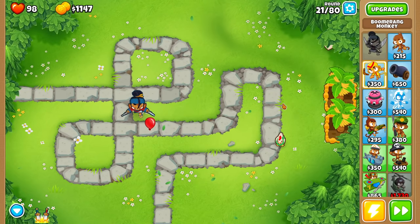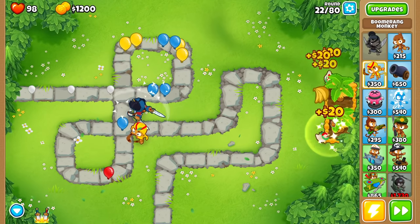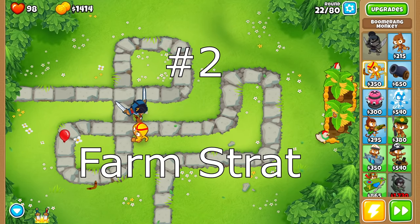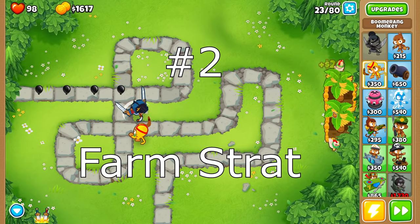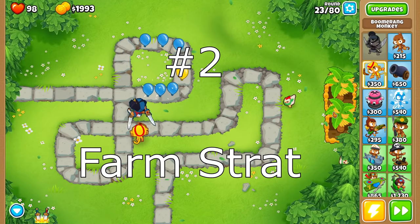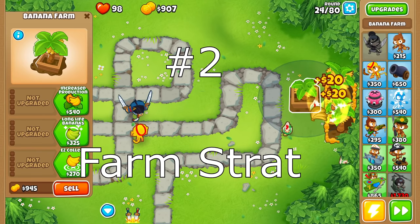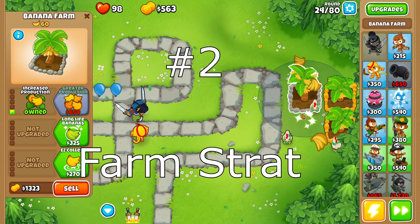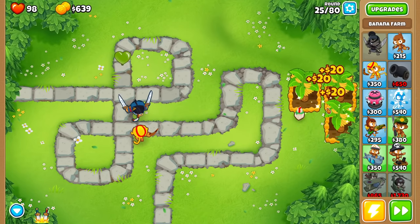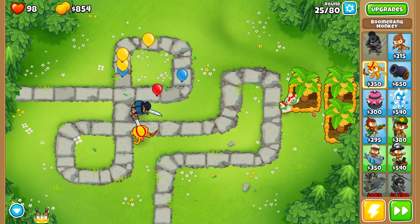Number 2. This is not as much of a strategy per se, but it's really important to talk about because it's really important for understanding the economy of Bloons Tower Defense 6 and how you can use it to your favor. We're talking about the farm strategy. Make extra money, and if you make extra money, it doesn't even matter if your towers aren't built in perfectly awesome combos. If you just have so much money that you can buy whatever you want, it automatically beats everything for you. Farm it up, and the number one way to do that is by using Sauda.